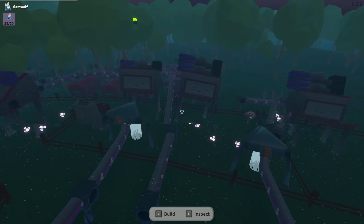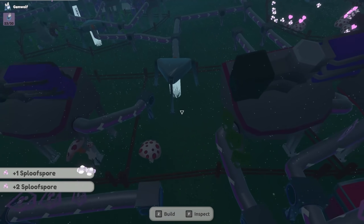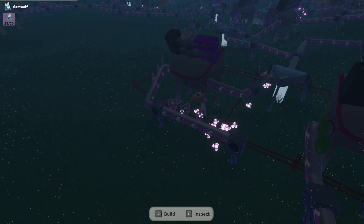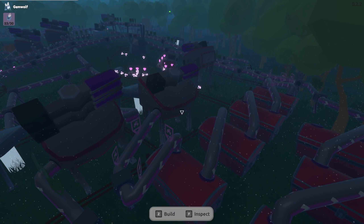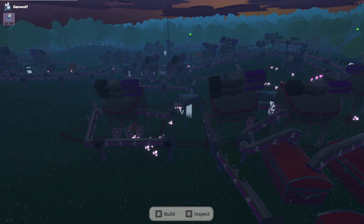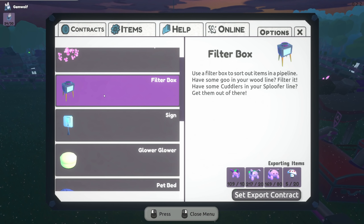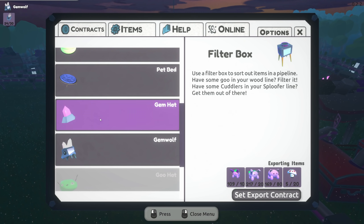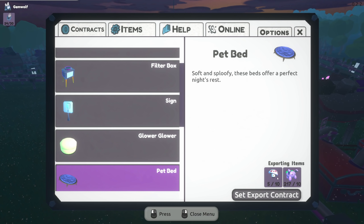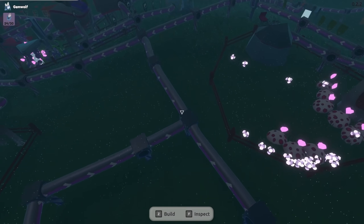Oh my gosh it's actually working, I can't even believe that! And then we need some sploops - we need it going into all of the machines. Yeah, we need to go to all the machines. And then what other contracts do we have? Gem hats, gem things, gems - okay so we just basically need sploofers, we just need the regular guys. So we're gonna let them just go into storage and that should work.